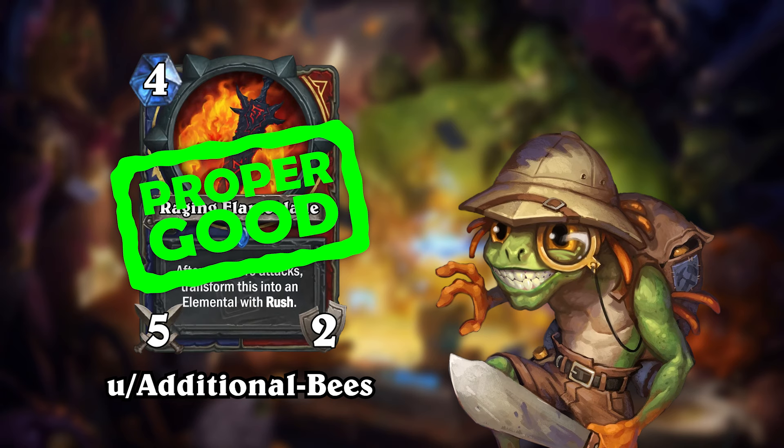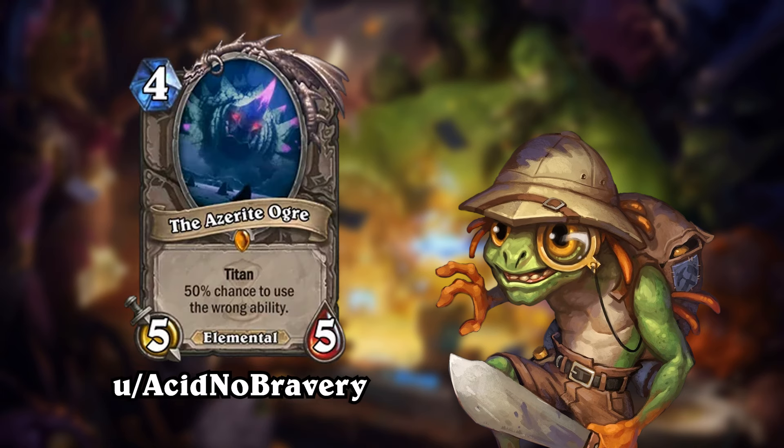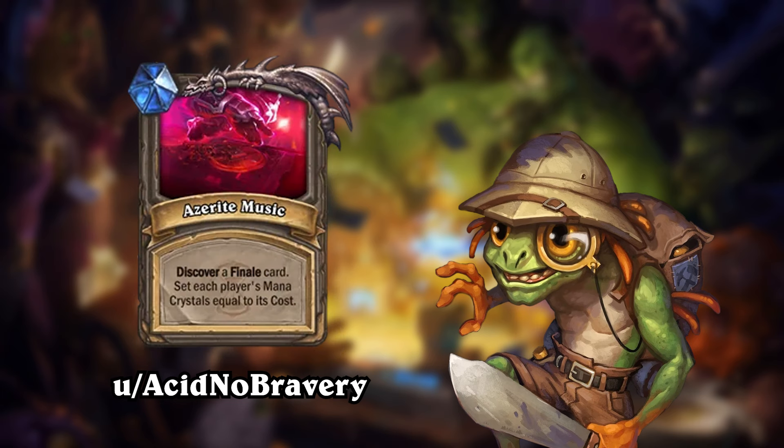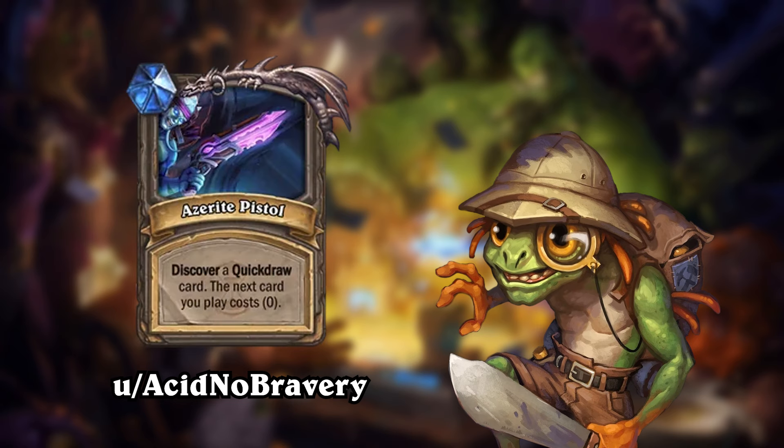The last top rated card of the week is the Azerite Ogre by AcidNoBravery. As the name suggests, this is an excavate reward — a neutral one — and the OP specified it would be available only in wild format. The Azerite Ogre is a 4-mana 5-5 elemental like other excavate rewards, but it's also a titan with 3 titan abilities. The Ogre has a 50% chance to use the wrong ability. Its 3 abilities are: Azerite Music — discover a finale card and set each player's mana crystals equal to its cost; Azerite Forge — discover a forge card and gain 2 mana crystals; and Azerite Pistol — discover a quickdraw card, and the next card you play costs 0.